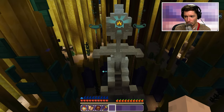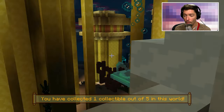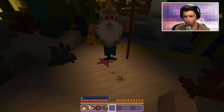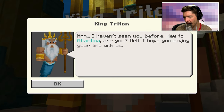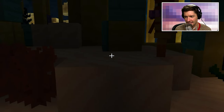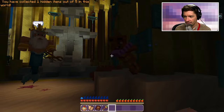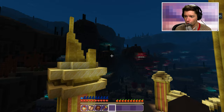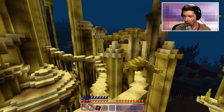Do you think King Trident's not supposed to see me? My first collectible! I forgot that these existed. Okay, is King Trident going to throw me out if I go talk to him? No, he's actually nice. 'Haven't seen you around — hope you enjoy your time.' King Trident's nice! This character is so funny. I feel like I'm one or two gems away from unlocking the ability to break stuff.